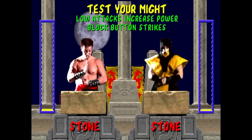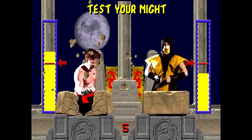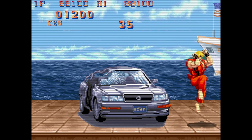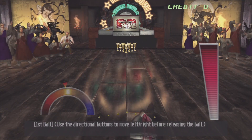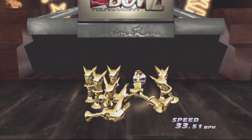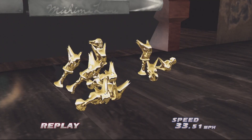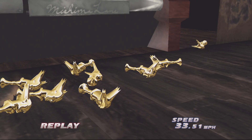Minigames in fighting games tend towards using your incredible array of punches and kicks to perform feats of strength, or just to destroy private property. Tekken Tag Tournament, however, decided that maybe players had had enough of all that violence, and instead might just like to play a nice relaxing frame of ten-pin bowling. No idea why they thought that, but obviously they did, because here it is in the game.